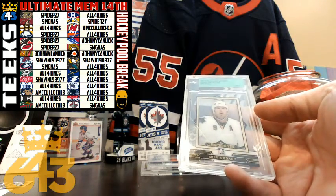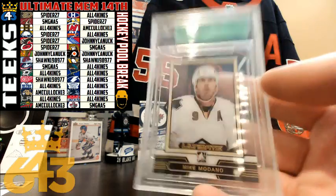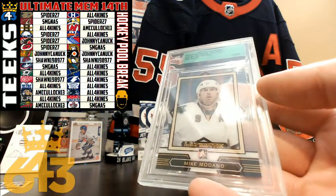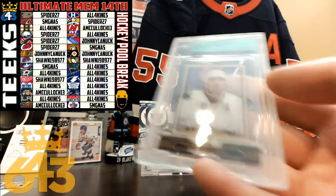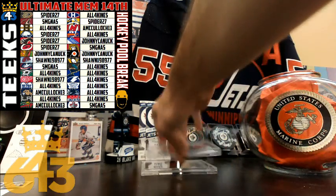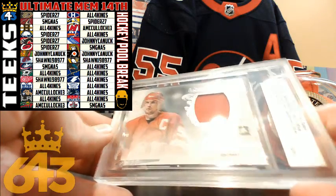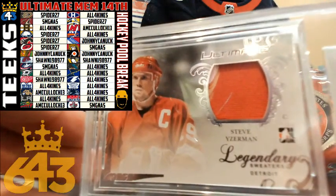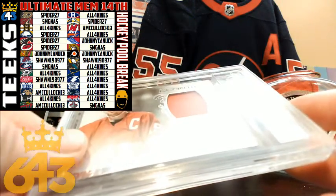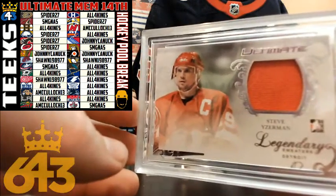This is Mike Modano for the Dallas Stars. Dallas belongs to all four kinds. That is number 15 out of 50, ultimate base gold. We've got a nice one coming up next — it's for the Detroit Red Wings and Sean 1989. Ultimate Sweaters of Stevie Y, Steve Yzerman, jersey card, and it's a nice short print, number 8 out of 20. Nice hit there for Detroit.